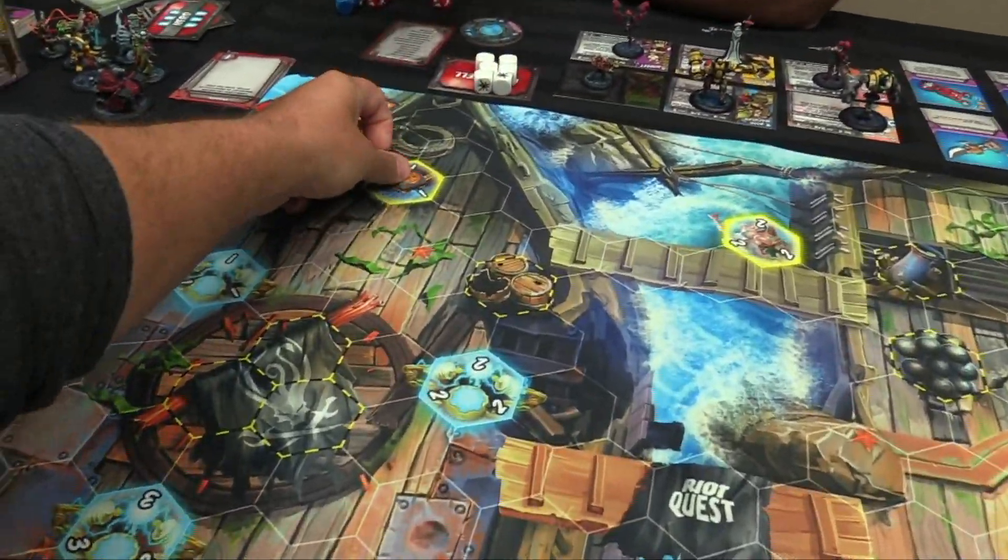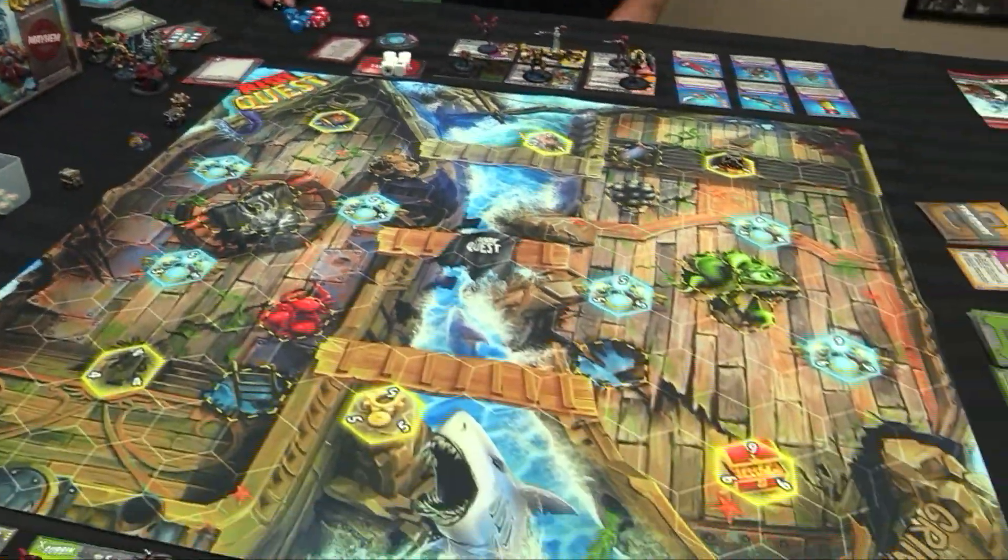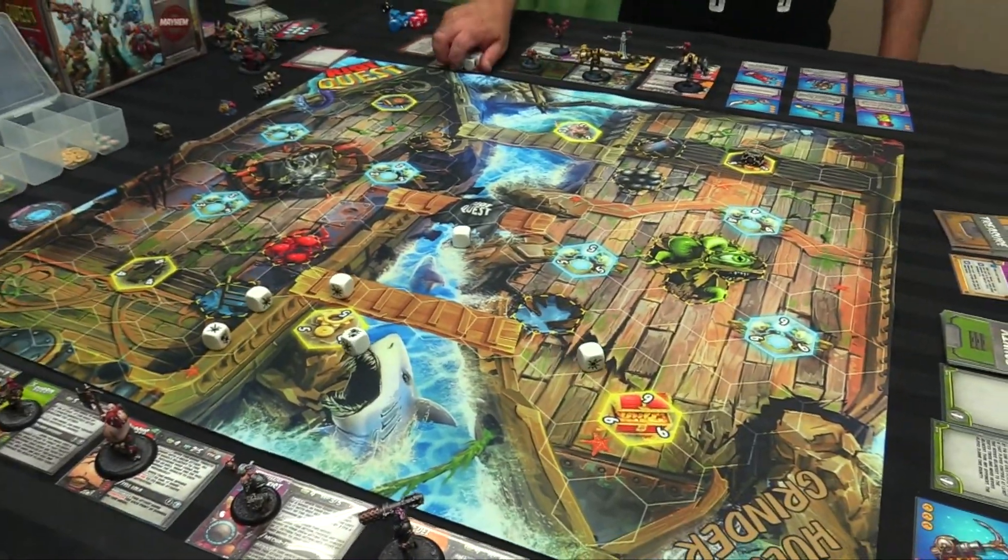And then Brain Snatcher: put a Cortex on a random treasure beacon. At the end of each player's turn, if that player controls at least two heroes adjacent, they score it. Cortex lands on one — sweet.